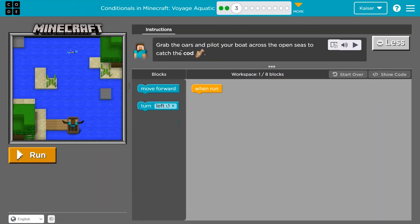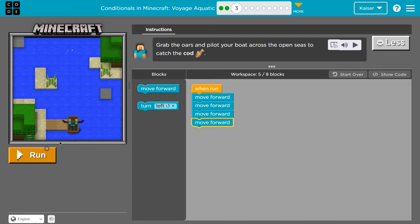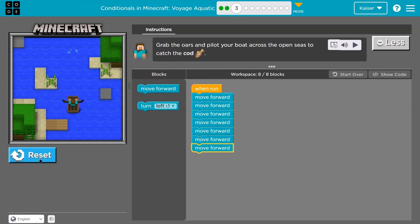Grab the oars and pilot your boat across the open seas to catch the cod. I have one block down. That's my fishy — we're going to eat a fishy, or maybe keep it as a pet. I'm just testing stuff out. If they gave us eight blocks I'm going to assume we're going to use that many. That's a lot of move forwards in a row — eight out of eight. Let's see if that gets me there.